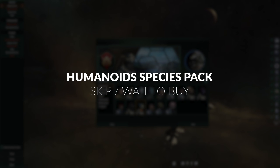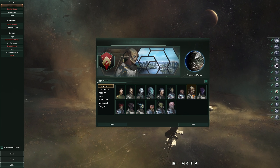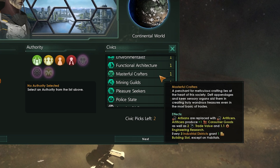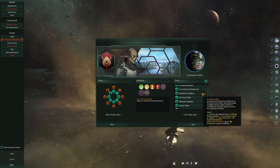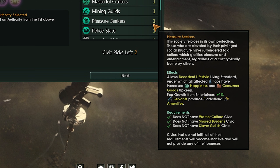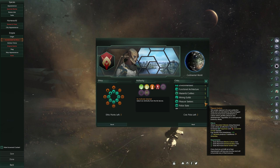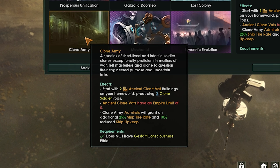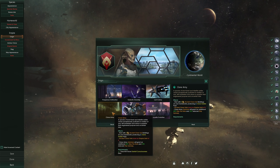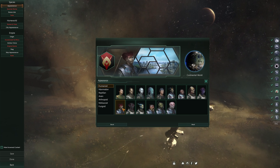The Humanoid Species Pack, like the Plantoid Species Pack, is by no means a necessary purchase. It adds some more portraits and city aesthetics alongside a new ship set, and the 3.1 Lem update adds some new elements as well — namely the Masterful Crafters Civic that helps produce trade value and engineering research, and Pleasure Seekers that opens up the decadent lifestyle living standard. The biggest addition is the Clone Army Origin that prevents your species from reproducing naturally, instead needing to rely on ancient cloning vats for organic pop assembly. Compared to other DLC, Humanoids can be almost entirely skipped and is probably the weakest in both scope and scale.